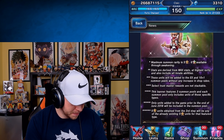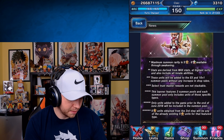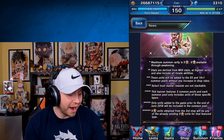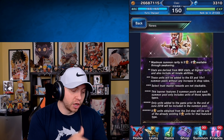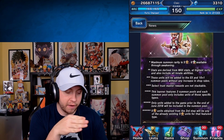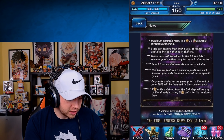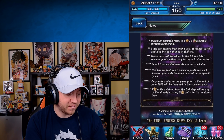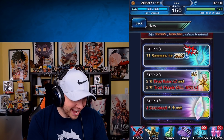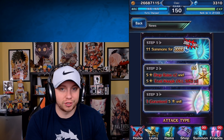Looking at the fine print: maximum rarity stats, and these units will be added to the EX pool. This banner features three summon pools, and each summon pool only includes units of those specific types. Only units added to the game prior to the end of June 2018 will be included in the summoning pool. Five-star units obtained from step 3 will be any of the already existing five-star units for that featured type. Very, very good.